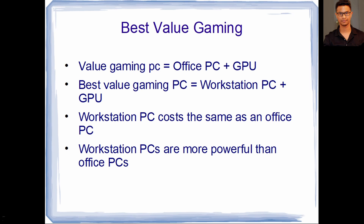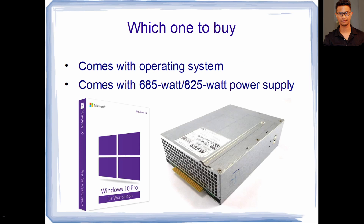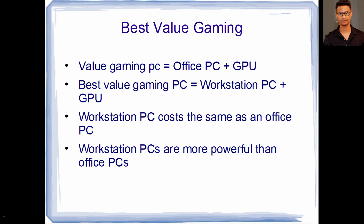If you're trying to build a gaming PC on a budget, instead of going for an office computer, go for a workstation computer. It costs about the same as an office PC, but they are way more powerful. Another reason to buy is that they take Xeon CPUs. Right now you can get Xeon CPUs — 14-core, 12-core, 10-core — for $10 to $15. So this is a huge upgrade.